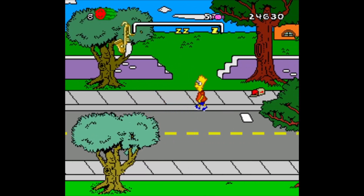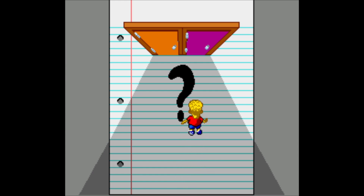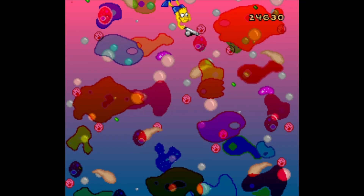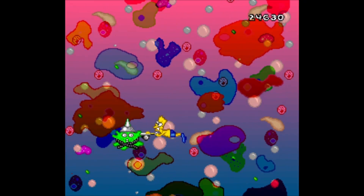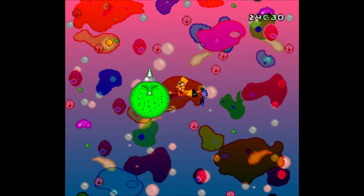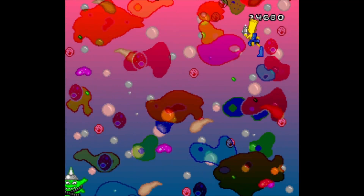There it is, there's the page! Okay, we made it. We're gonna go purple now. Orange door I'm saving for last because that's arguably the hardest mini-game in the game. This time around we are essentially playing Dig Dug underwater — we're just gonna grab all these germs and blow them up.